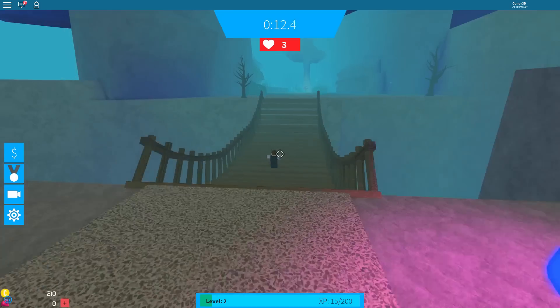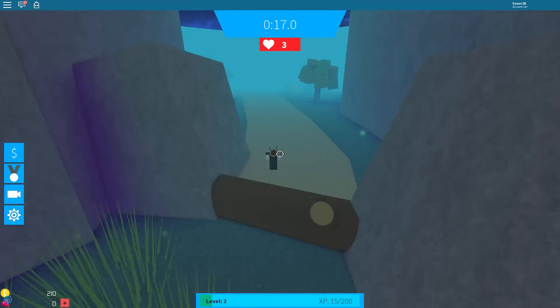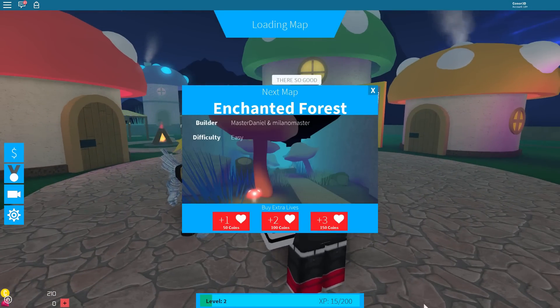Hey what's up guys, it's Conrad3D here and today I'll be showing you how to get the Smurf Hat and Speed Race during the Smurfs event. Now to get this item, you need to finish the Enchanted Forest map in under 2 minutes.